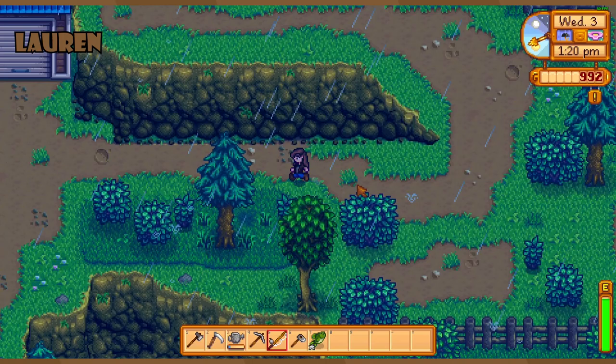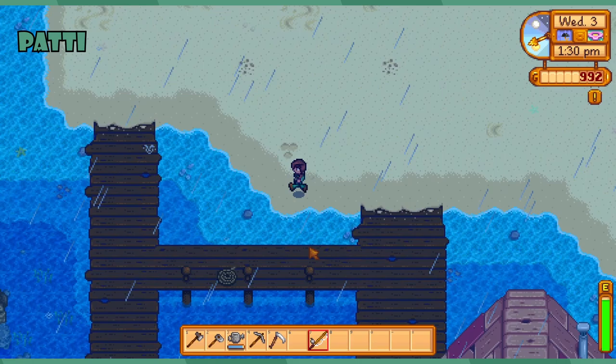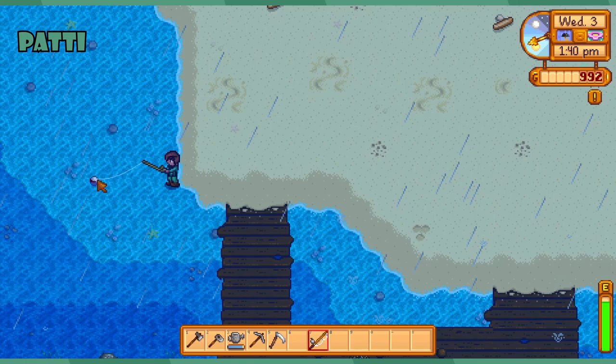When does Sebastian emerge from his cave to consume food? He goes out to drink sometimes — I don't know what days. He hangs out with Alex, and Abigail too. They hang out in the pool room.